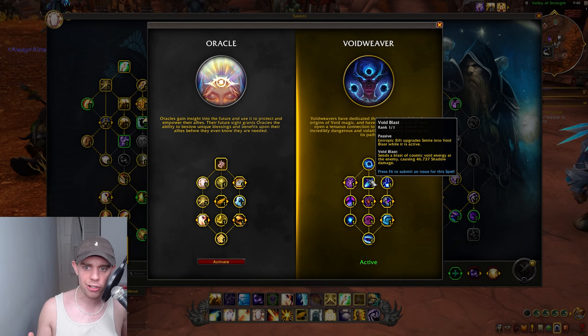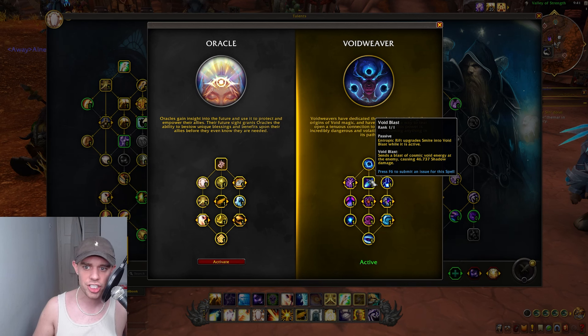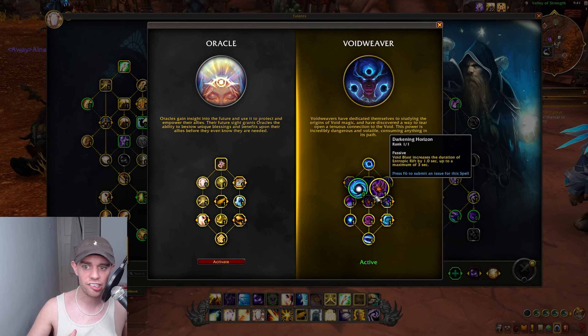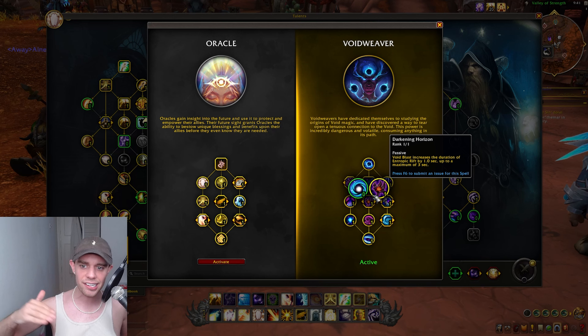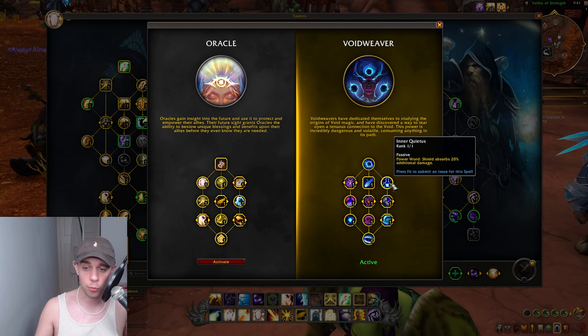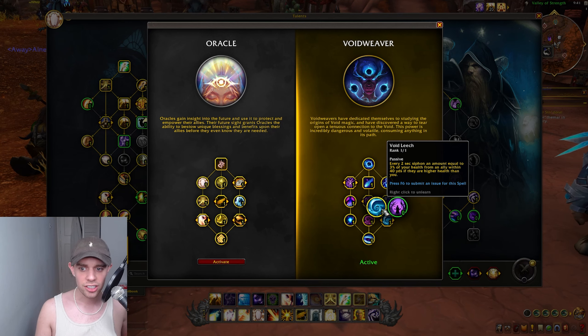Void Blast: Entropic Rift upgrades Smite into Void Blast when it's active, sending a blast of Cosmic Void energy at the enemy — so rather than Smite, it's now Voidy. Then Darkening Horizon: Void Blast increases the duration of your Entropic Rift by up to a maximum of 3 seconds. So when using Smite — now known as Void Blast — it's going to actually extend how long the Rift is up. Void Infusion: Atonement healing with Void Blast is massively effective, meaning using your Void Blast now does double the Atonement healing. Inner Quietus: Power Word Shield absorbs more. And Depths of Shadows: Shadow Word Death has a high chance to summon a Shadow Fiend for 5 seconds when damaging targets below 20% health.